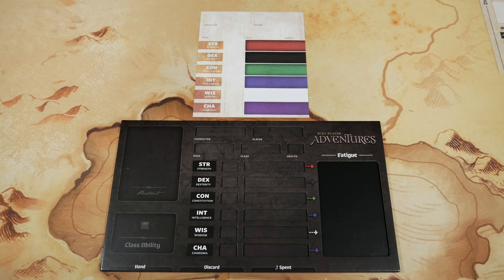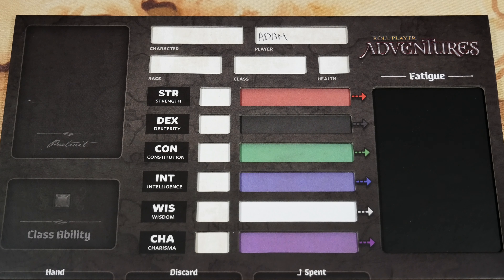Step number three is about taking a character sheet for each player. I've gone ahead and grabbed that sheet — I'll take that blank character sheet and slide it into the top of this character insert for my player board so all the colored bars show through. Lastly, each player records their own name inside the player space.